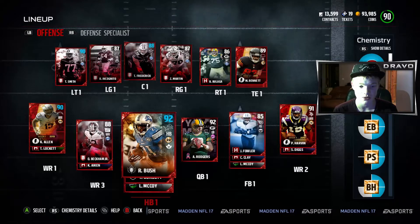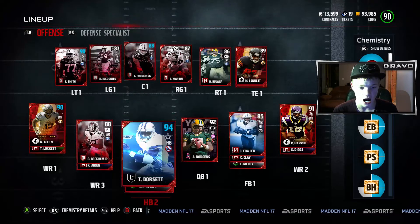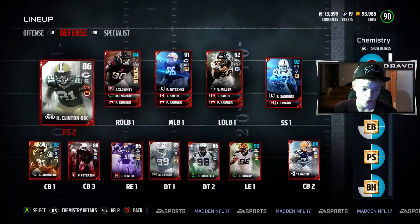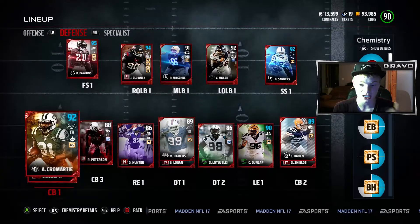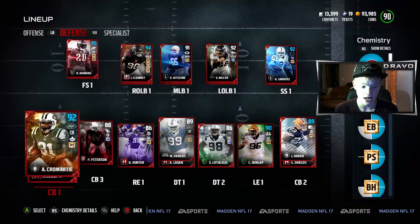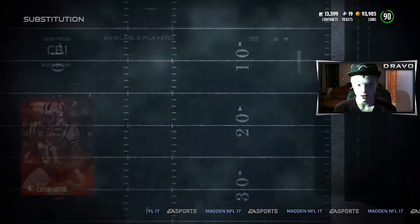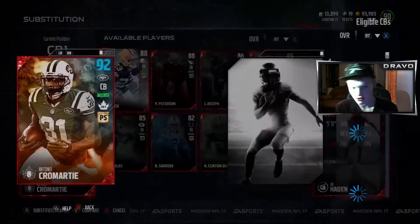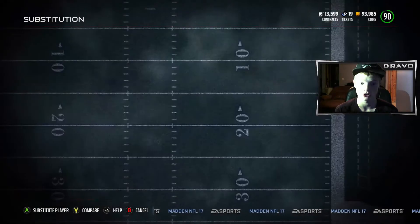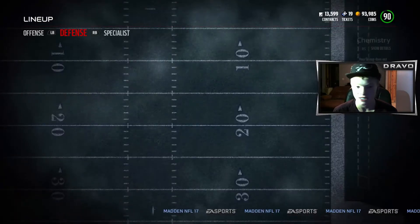Moving on to the defensive side, we have 91 overall Antonio Cromartie. This is the most expensive card you can pull out of those packs. He's got 90 speed, 92 acceleration, 92 agility, 91 man coverage, 91 zone coverage, 89 press, 85 play recognition, and 85 catching. Our team is pretty much stacked right now.